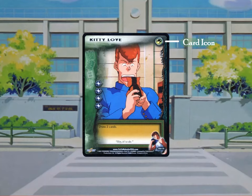Finally, events are plot twists or other occurrences that happen in the Yu Yu Hakusho storyline — no spoilers. They can have wild effects that make drastic changes to either team during the turn they are played on.